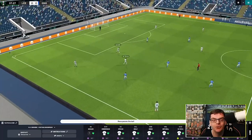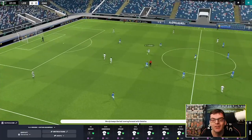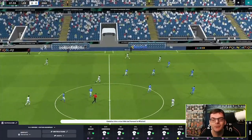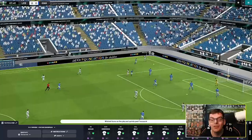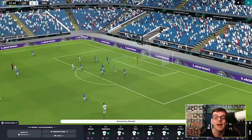He plays it on to Rocker, into Struke. Sabayos in space, he turns on the ball, plays it wide to Mitchell. Looking to raid down that left-hand side — away he goes. Tariq comes down the left with pace to burn, doesn't play a decent ball into the box but does get the shot away. Looks over the bar.